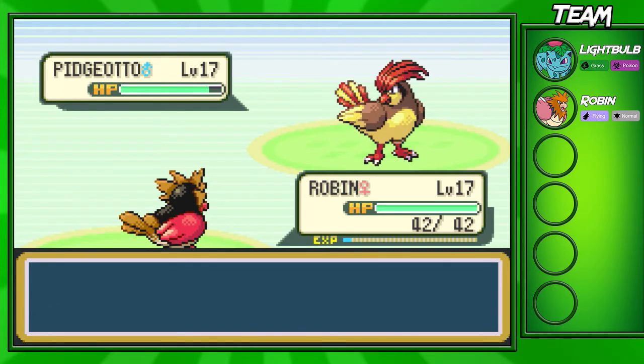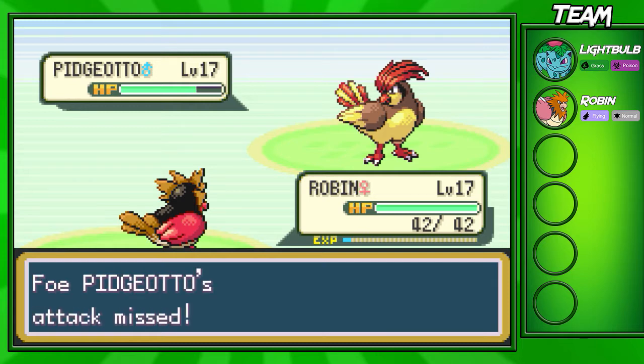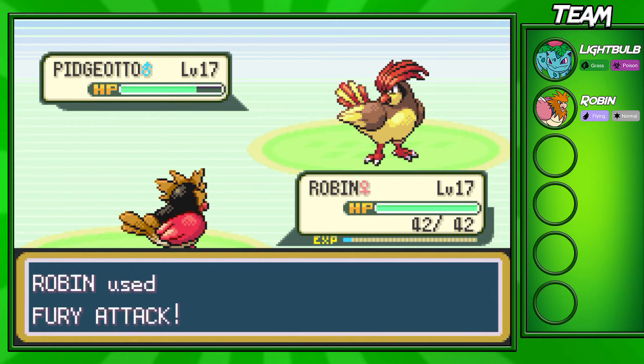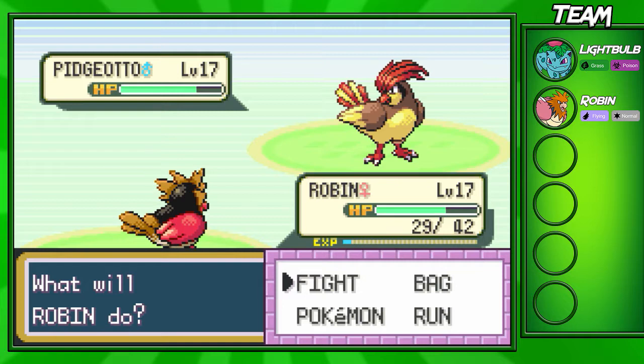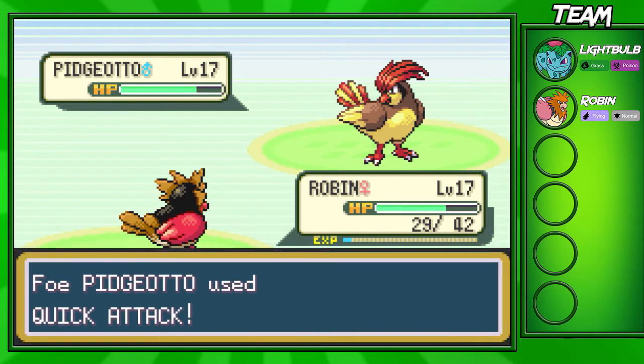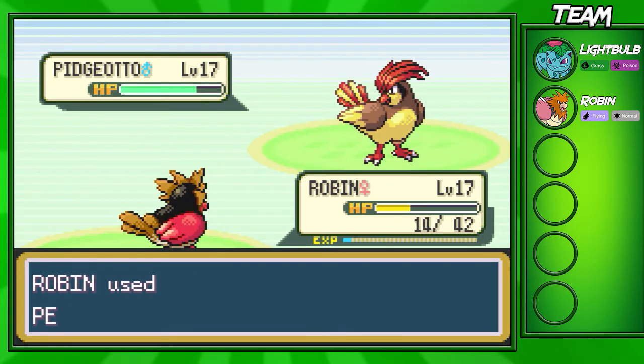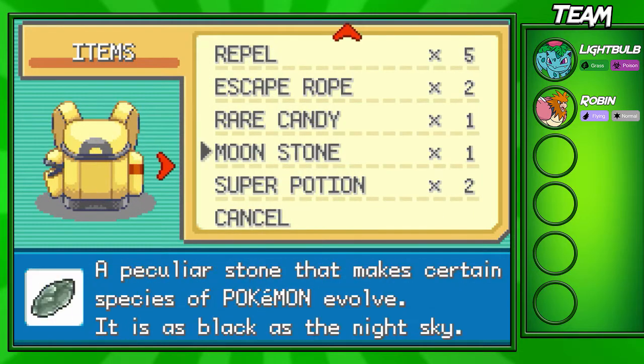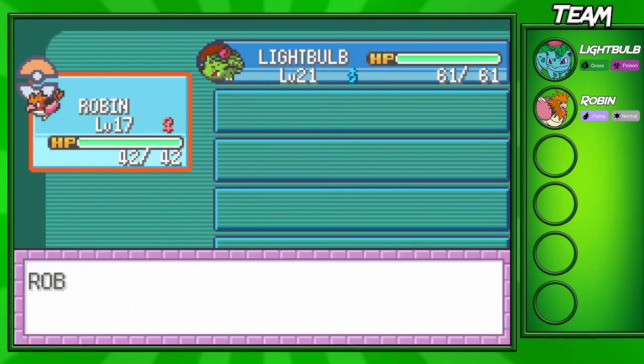I'm just going to use Fury Attack at the beginning. If we don't get lucky and only get two hits, I'm going to switch over. He can miss a Tackle — that's good for us. I'm going to switch over to Peck if we keep getting bad RNG. We got some pretty decent hits at the beginning, but I'm going to go for Peck now because I don't really trust Fury Attack to connect consistently. We're also going to heal up here, because this is going to be the hardest Pokemon to get through on his team besides the starter.